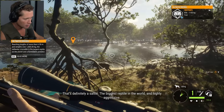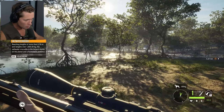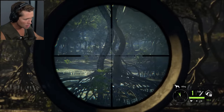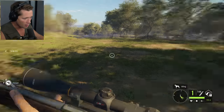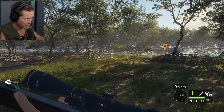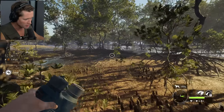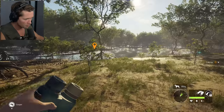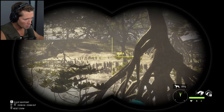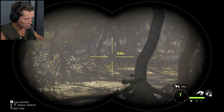These are saltwater croc footprints. The biggest reptile in the world — there is highly aggressive. If you don't know what you're doing, you'll be the prey. Just be careful with this one, mate. I don't like this. It looked like he was trying to flank us — did it not look like he was purposefully going off to the right? It's scary how similar these mangrove trees are to what we had seen in real life.